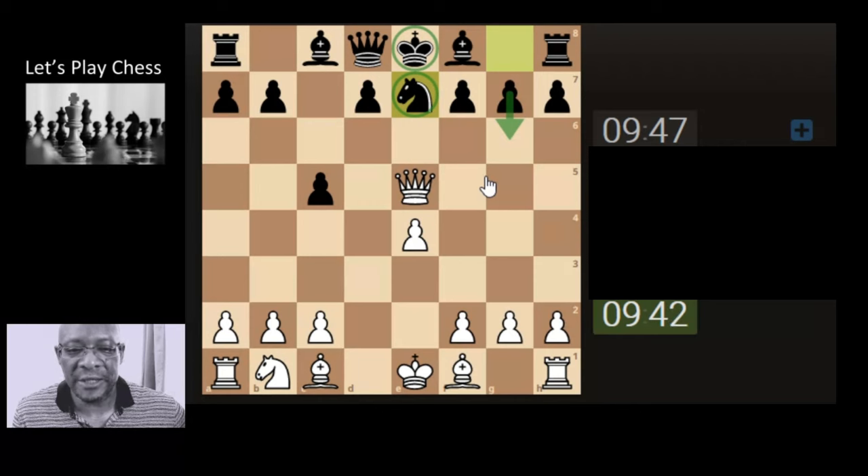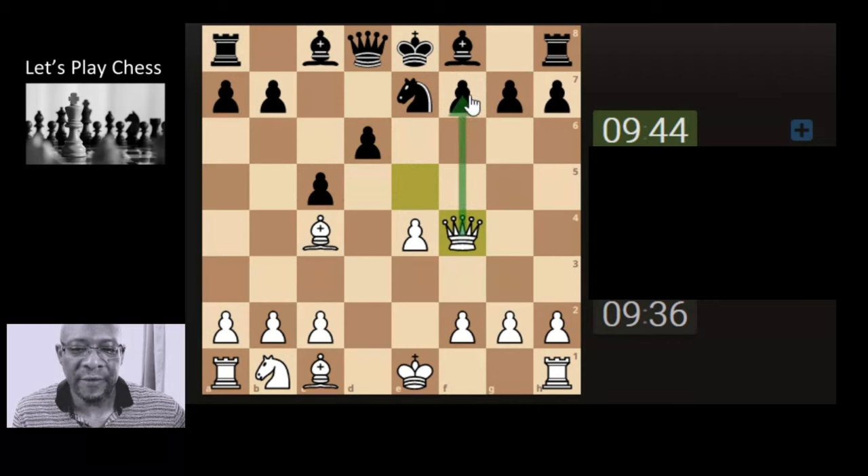We're obviously looking for a fianchetto type of game. We don't like the fianchetto, so we're just going to bring the bishop here, attacking the weak pawn. Bring the queen here — if they forget themselves we get a check but not a mate. If they want to come and attack us then we can get a mate. They haven't forgotten themselves, but is there anything we can do to keep the pressure on?